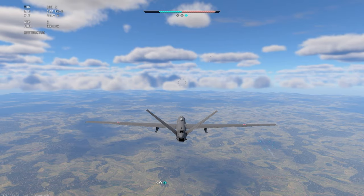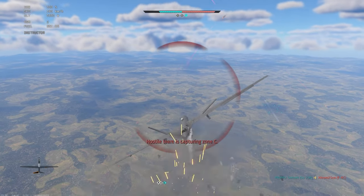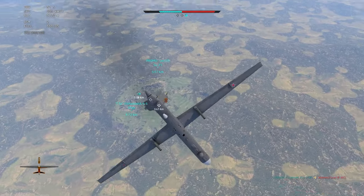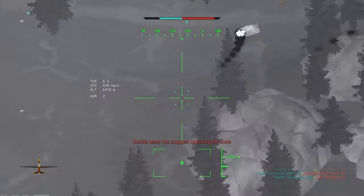Once the target is destroyed and you don't see anyone else, fly straight, throttle the engine up, and get some distance from the battlefield. Meanwhile, while flying away, you can look around with the camera. If you find another target, just repeat the process. Keep practicing.